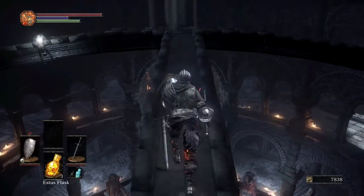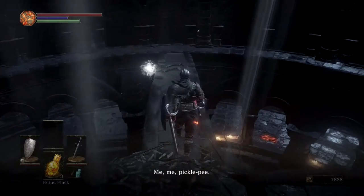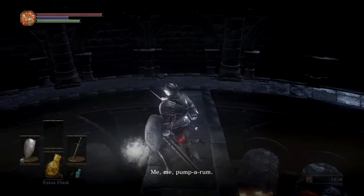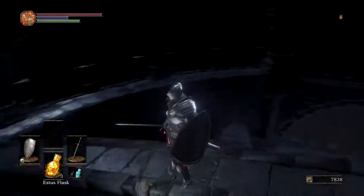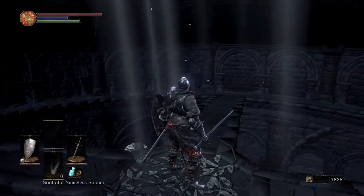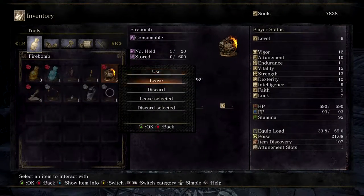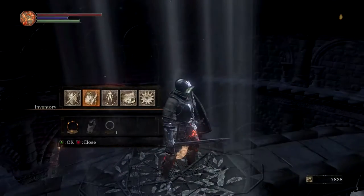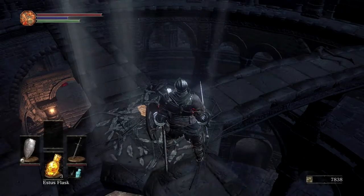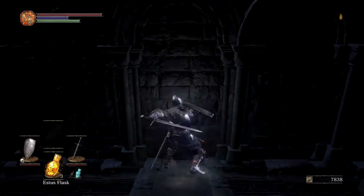At the very top of Firelink Shrine there's a bird's nest — I don't remember if it's a crow or a raven, I'm sure somebody's going to call me a filthy casual. The cool thing about these nests is you can drop items and get rewards in return. To the left of that is actually an estus shard. I decided to drop a firebomb for the bird just to see what I'd get, and I ended up getting a large titanite shard as a reward. I did learn that you can't drop two of the same item and expect a reward — I dropped a second firebomb and received nothing.